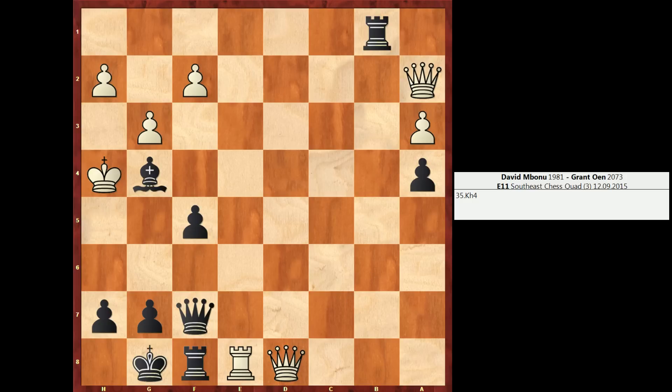This queen on a2 is still untouchable because of the threat of rook takes f8. Likewise, the rook on e8 is still untouchable — rook takes e8 is met by queen takes e8. So white's just thinking, okay, I'm going to ride out these series of checks and this counterplay that black's going to throw at me, and then I must be winning after that. But here, Grant plays rook b3, which turns out to be the only move. Black must do something about this pressure along the a2-g8 diagonal — they must block this queen on a2, which has been creating lots of issues.